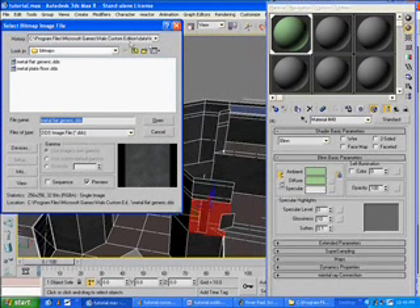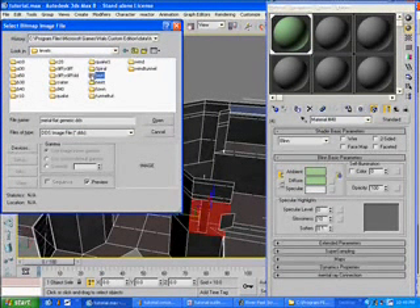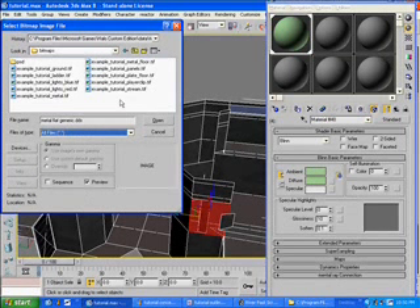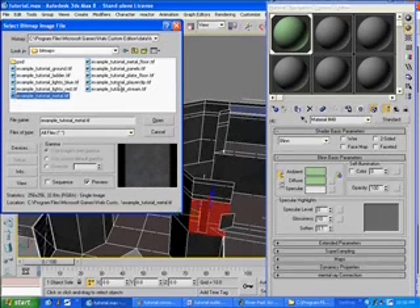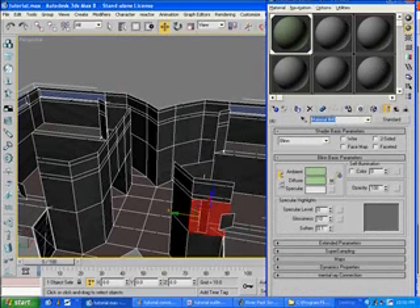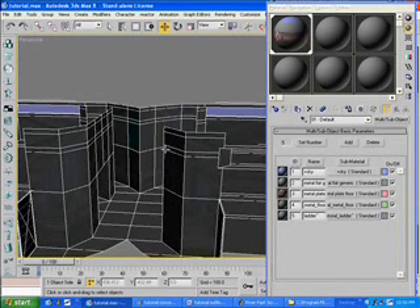Let's grab one out of this tutorial map. Go to Data, Levels, Test, Tutorial, Bitmaps. Change that to all files and you can look through here. I can see I probably should have just pulled stuff out of here. I'm going to go to the wall — I know that's the floor but I don't really care right now, it's all the same to me. Copy, and that'll be my ceiling. Doesn't that just look pretty?